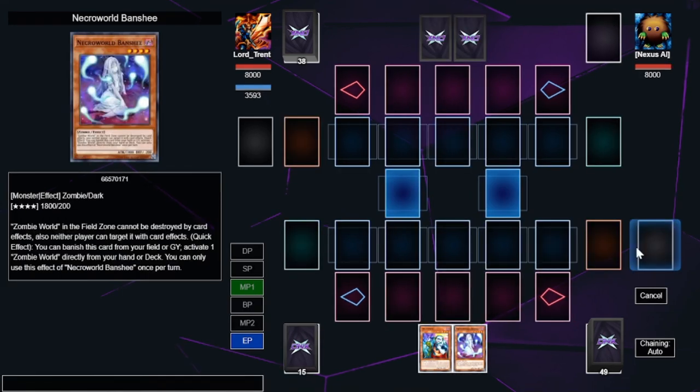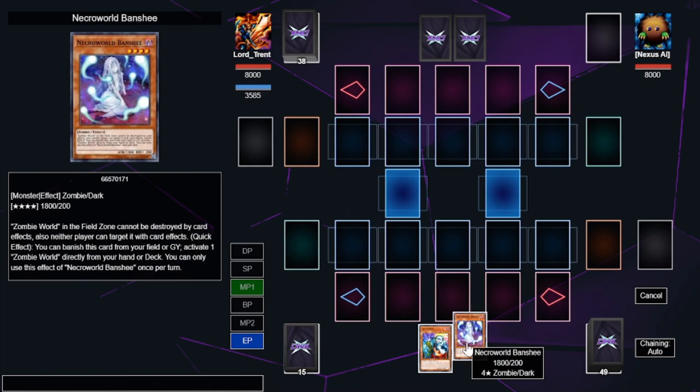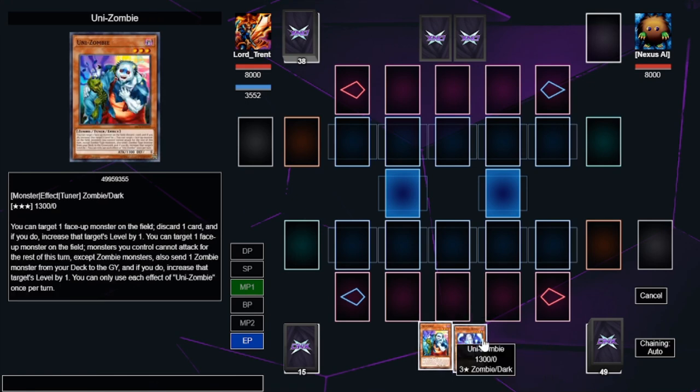Combo number three is our bread and butter start. This is a pretty standard opening hand: you've got Necro World Banshee — which can also just be a copy of Foolish Burial or the Zombie World field spell itself — and Unizombie, which can also be Sherinui Solitaire. So you've got six copies of each effectively. We're going to summon Unizombie, which is what our standard build used to do, but will now give you significantly more recursion options.